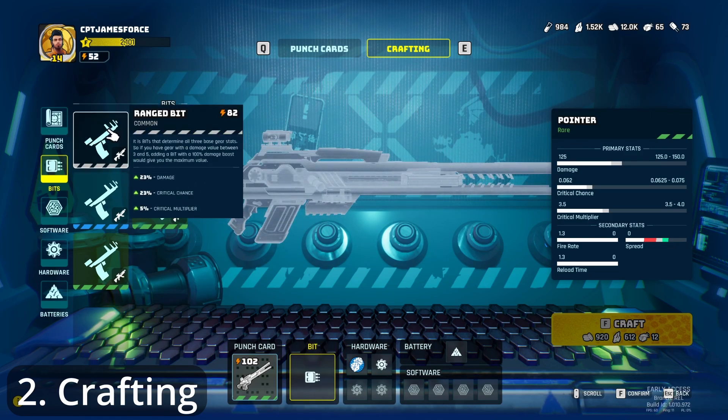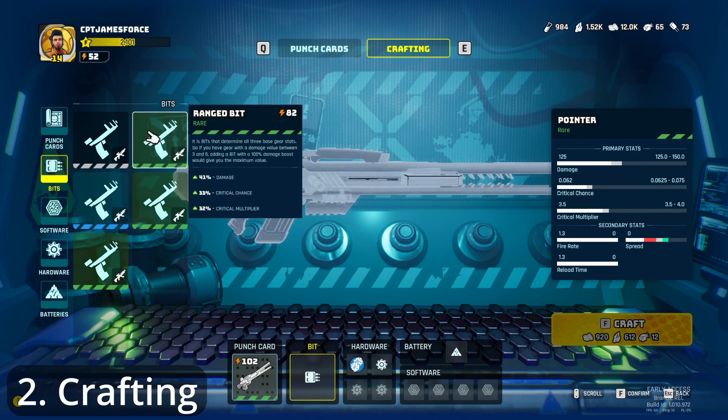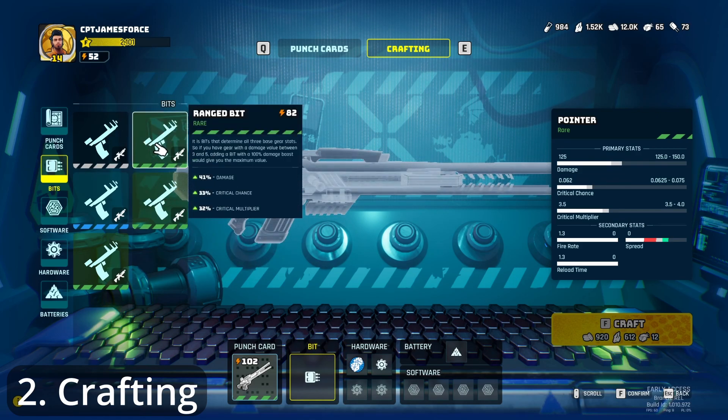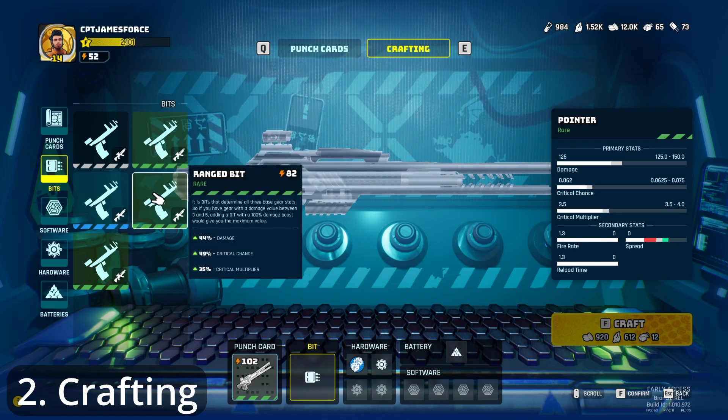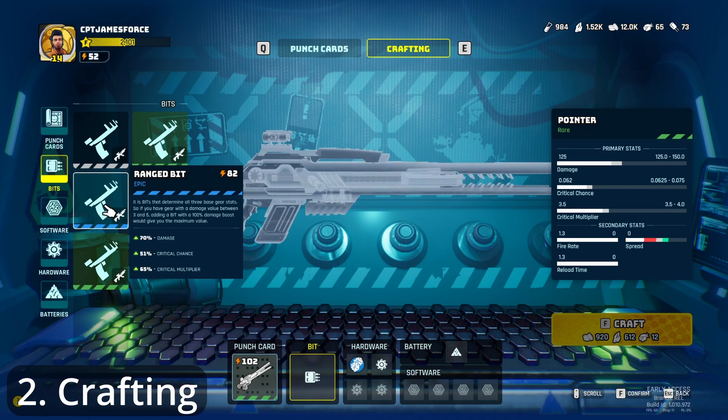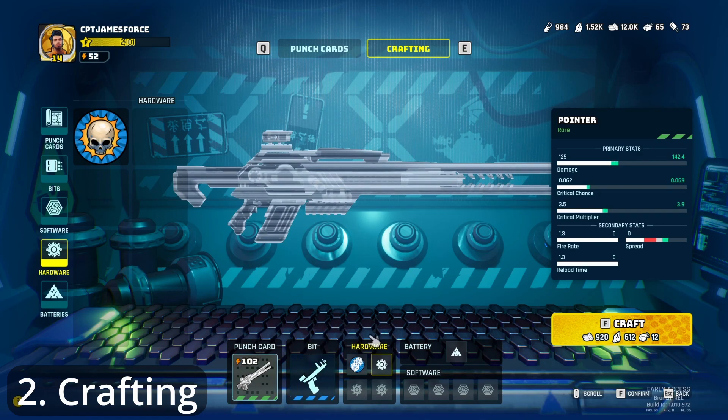Each bit has a rarity. There's a common bit, which adds a little bit of damage. There's a rare bit that adds quite a nice amount of damage, and each of these rare bits also give different values — this is 41%, this is 44%, and this is 27%, for example. So each bit gives you something different. And then there's an epic one, which is 70% damage, which is quite a lot. You select a bit and, as you can see down the bottom, it adds the bit in.